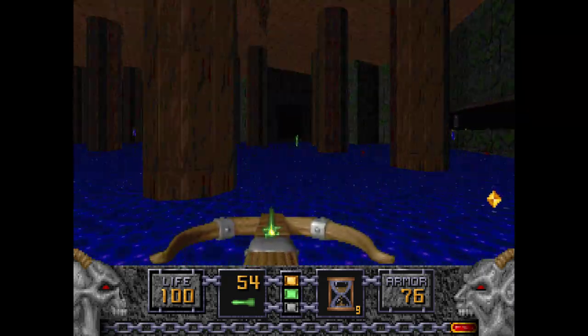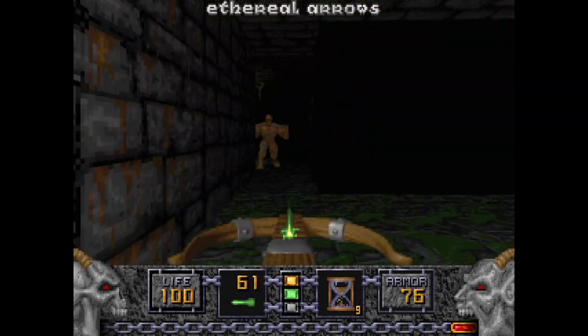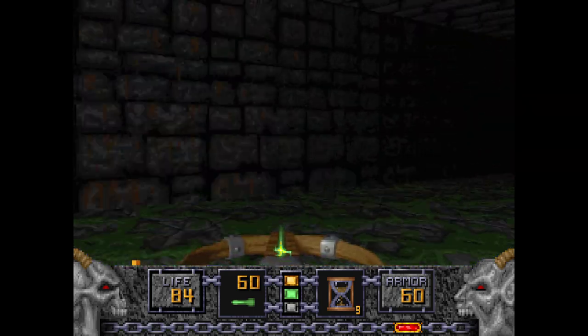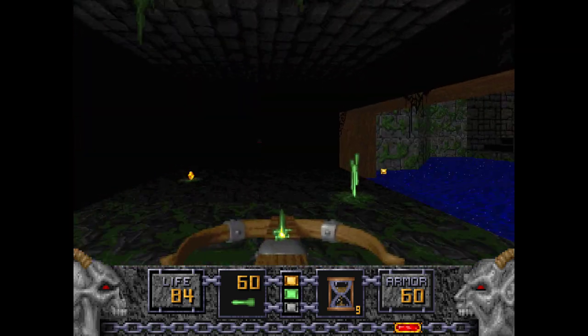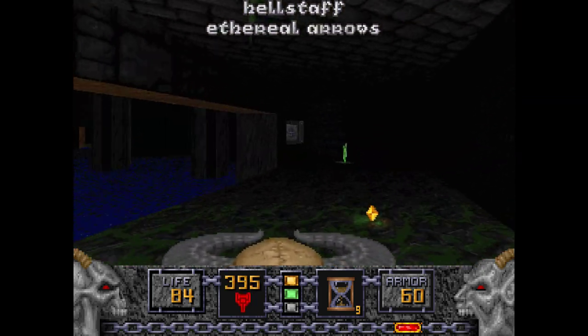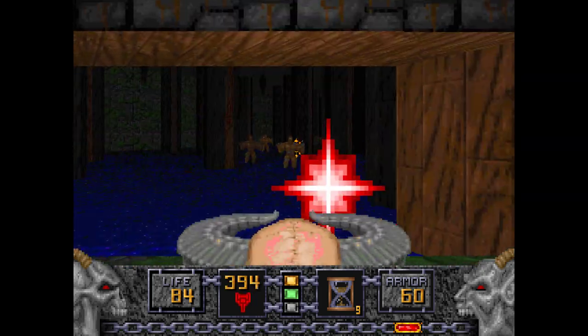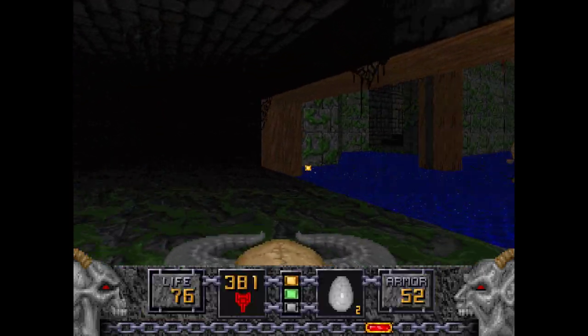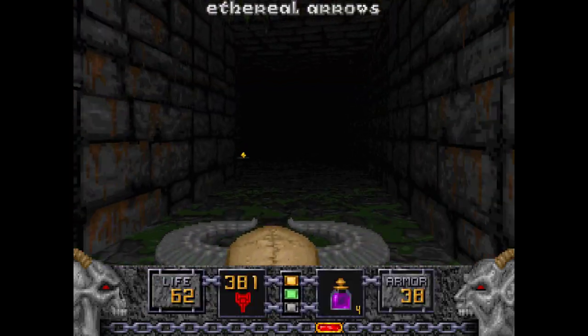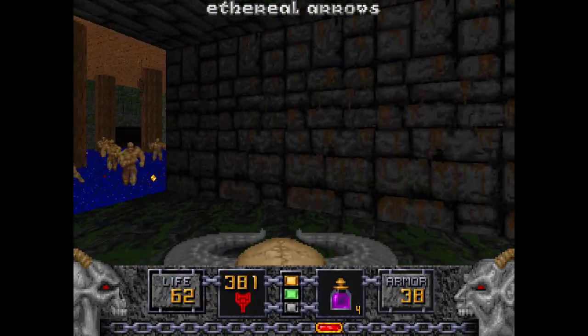We have to go through this area. You might notice this area has lowered — we aren't getting the Blue Key just yet, but we are getting the Hell Staff, which will be quite useful. The Nitro Golem area has lowered and they've been hitting me a bit, so I'm going to use a Quartz Flask and one of these Morphovums.